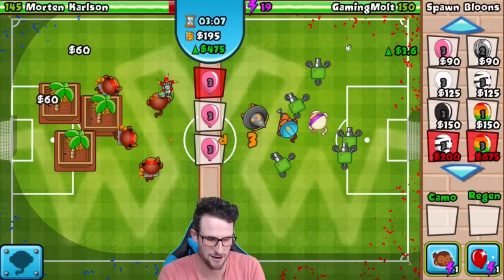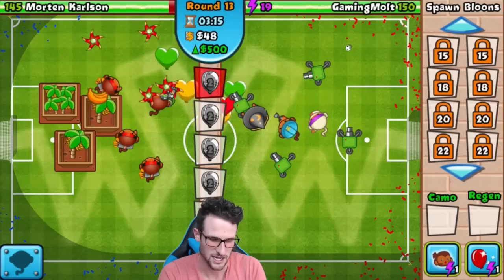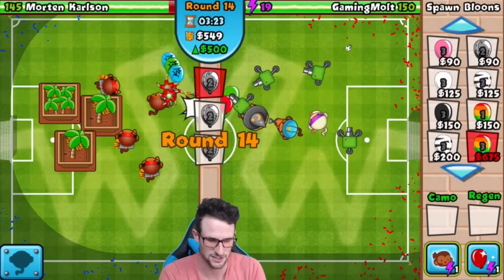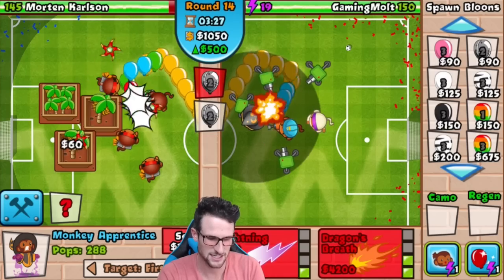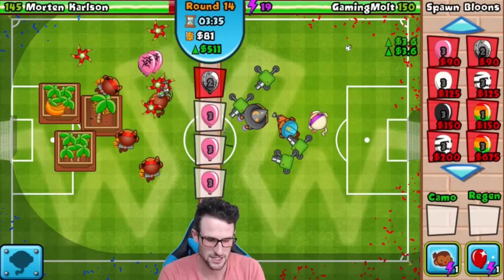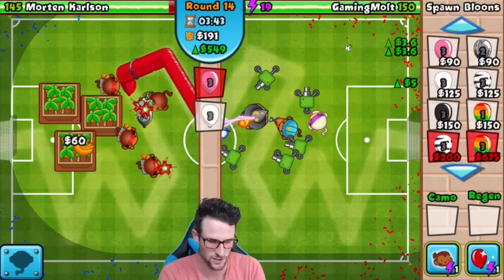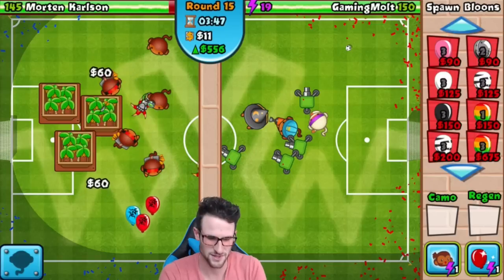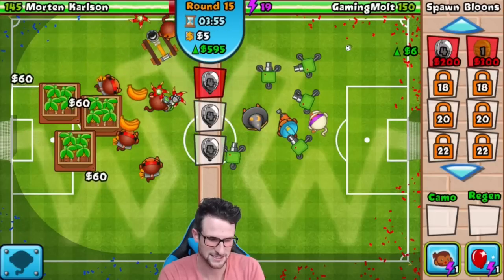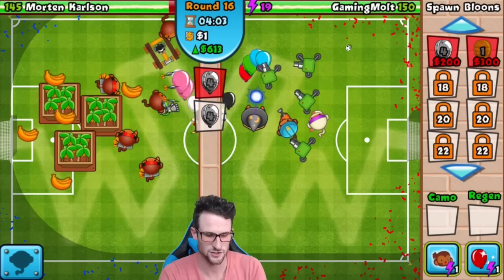He's got a Boomerang Monkey over there with Lead Popping Power — that's the only lead-popping power he has. Now that I've noticed that, I'm going to start sending some leads his way. I sent the wrong one — round 15 is the appropriate lead to send because these have such a big delay that they don't really affect gameplay too much. It looks like he might be sending — no he's not; we're all getting the same wave. I don't like when people don't have a logo on their balloons because I can't tell if they're sending. We've got Lightning on our wizard now — we'll keep spamming pinks. Pink is by far the best way to get eco; you get three dollars and 60 cents for it.